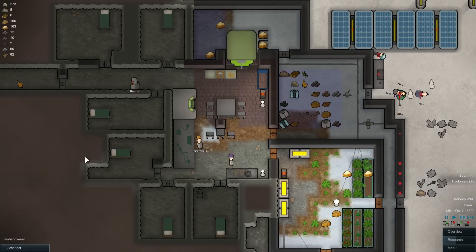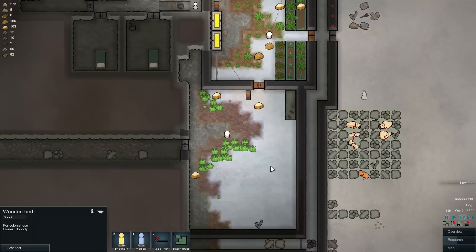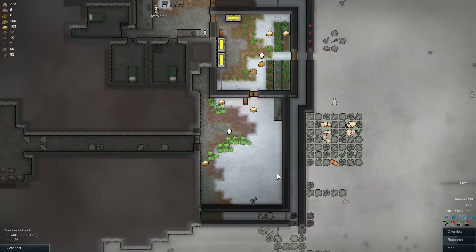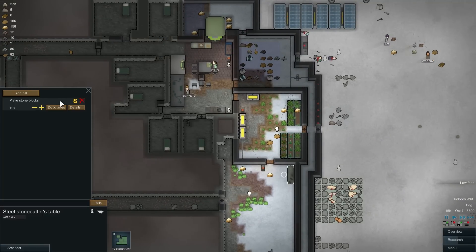Alright, so we need metal. We have these — what, granite tile? We have how much granite? Basically nothing. Do I have somebody working on this, right? Yeah, stone cutting — good. Increase the amount of blocks being made.